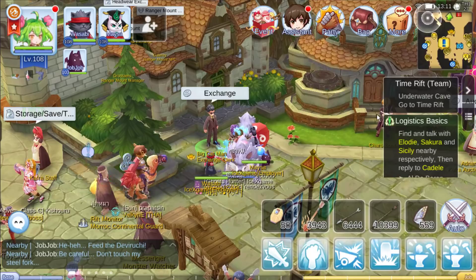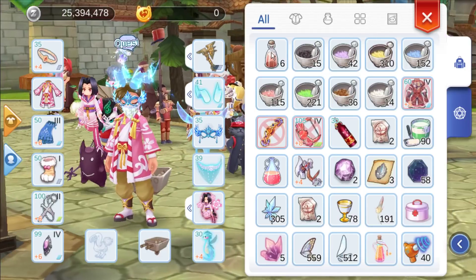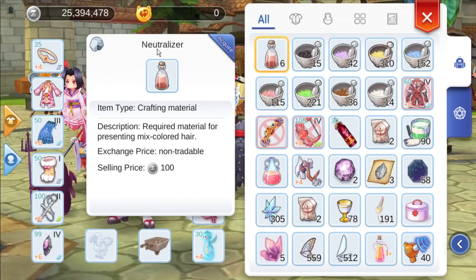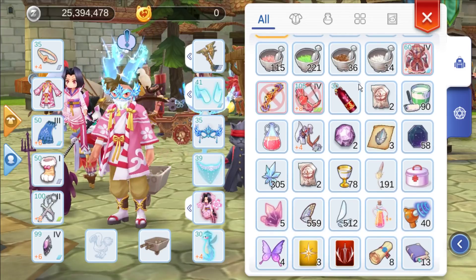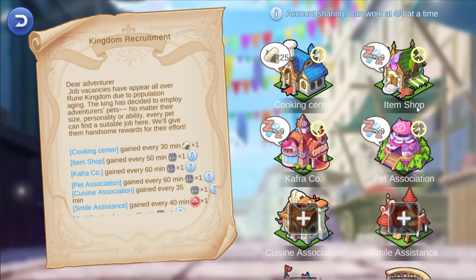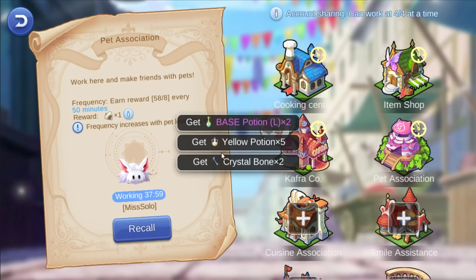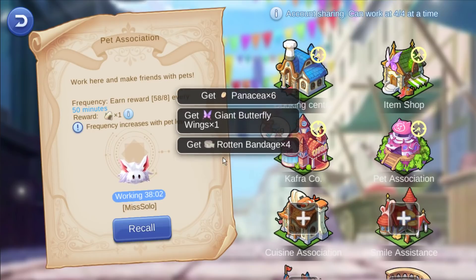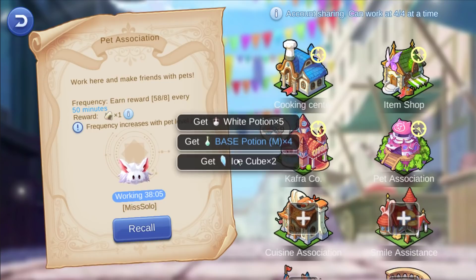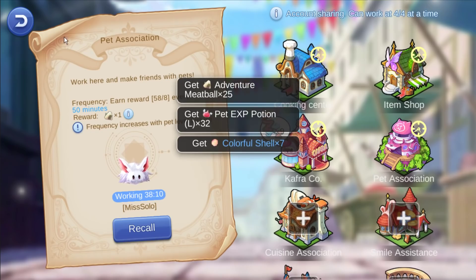Now let's start with how to make this one. First, you can get this from Endless Tower, or you can get it from the Travel Machine in the item shop — there's a chance to get white dye and neutralizer. Let's check it out — okay, looks like it's not dropping.